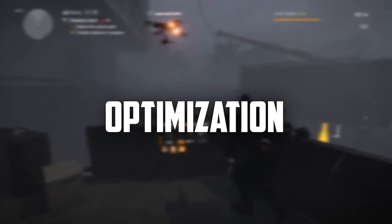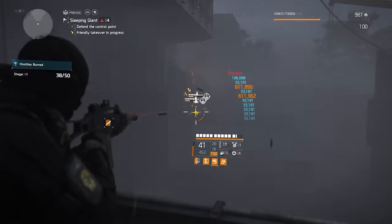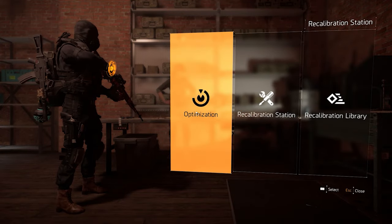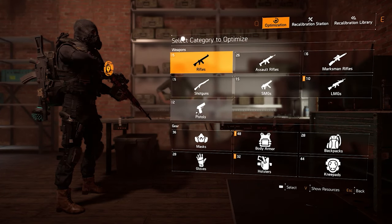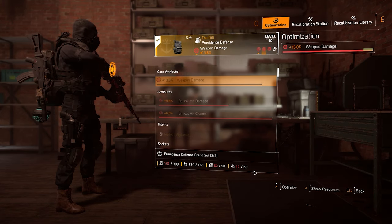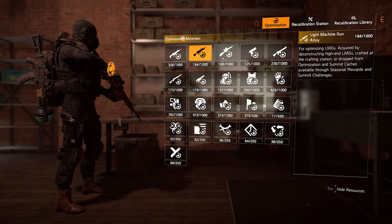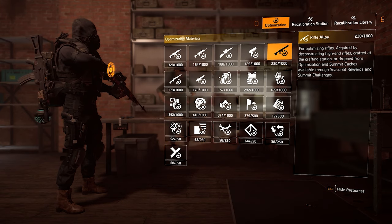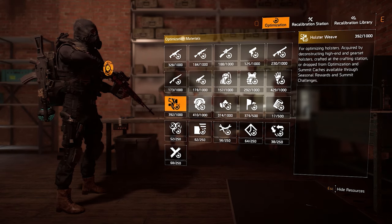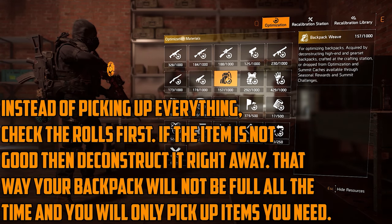Last but not least, we have the Optimization Station. There's currently a patch coming to reduce optimization costs because it's very expensive, so if you see this video before that patch on the 2nd of February, do not optimize anything yet. If you open the Optimization Station, you see all gear types. Let's say you choose the backpack — you can decide which three stats you want to improve. Keep in mind you should only optimize items that are already good and you just want to make perfect. You'll need four types of resources: the first depends on gear type, so optimizing a backpack requires backpack weave, and optimizing an assault rifle requires assault rifle alloy. You collect these by destroying the corresponding gear type.